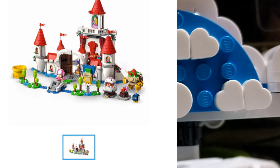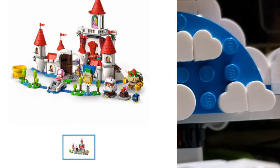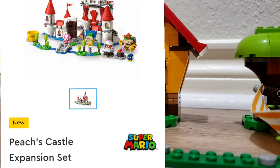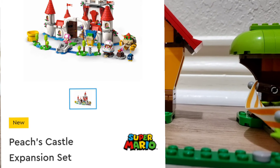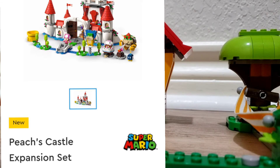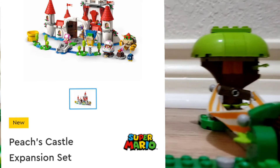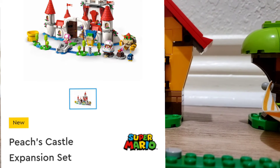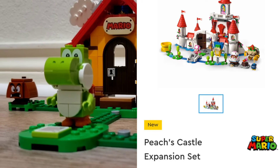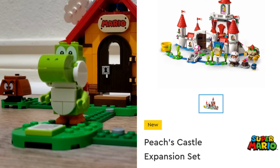Next we have Yoshi's Gift House expansion set, which reminds me a lot of Mario's House and Yoshi from wave one — especially because we get a green Yoshi again and a house for Yoshi. We also get something like a hammock for Mario to sleep in, but instead it's Yoshi's bed. It also has a Monty Mole — the last time Monty Mole showed up was in wave one, so we're finally getting another one.